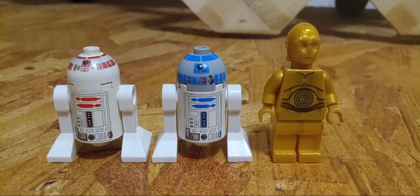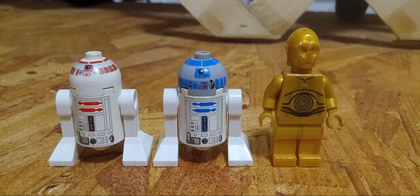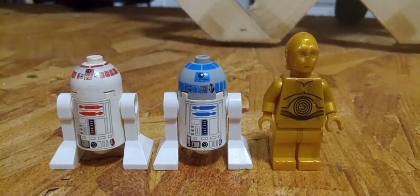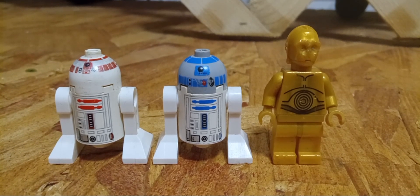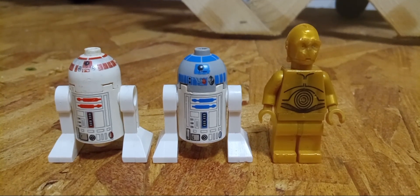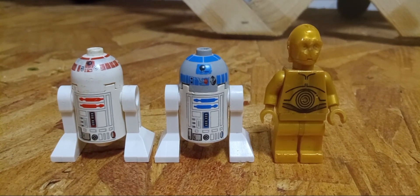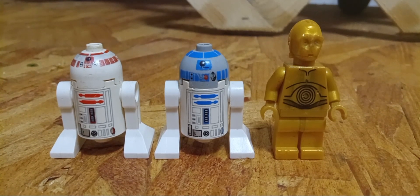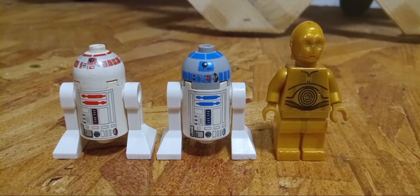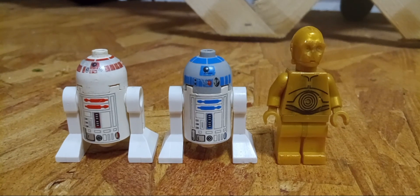For the minifigure selection, it's based on characters that appeared in the episode. Of course, we have 3PO and R2, and specifically I'm using the late 2000s era 3PO and R2 minifigures, because they're literally the closest LEGO variations of the characters that look like the ones that appeared in the Star Wars Droids series. Nothing too special on R2 — it's just the late 2000s R2.